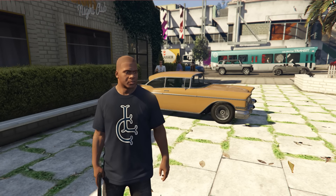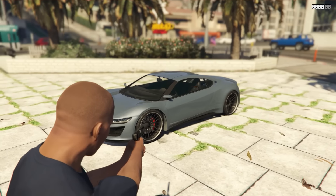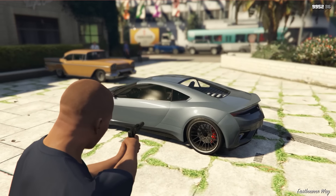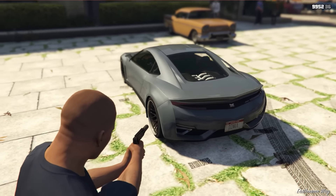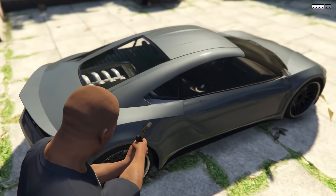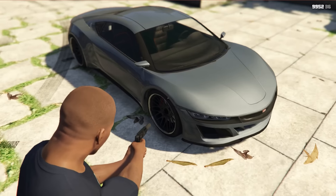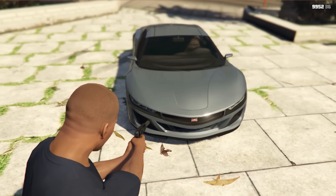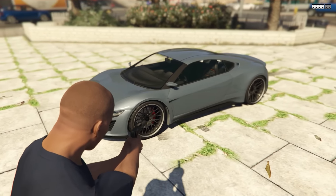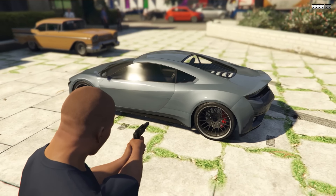As a base we are going to use the famous Dinka Jester that you love so much in GTA V to make this new design. But first of all I would like you to leave a big like on the video and tell me in the comments who you want the next vehicle we design to be. You know I am making all these cars based on your comments, so please tell me who you want the next vehicle to be or which is your favorite YouTuber's vehicle.